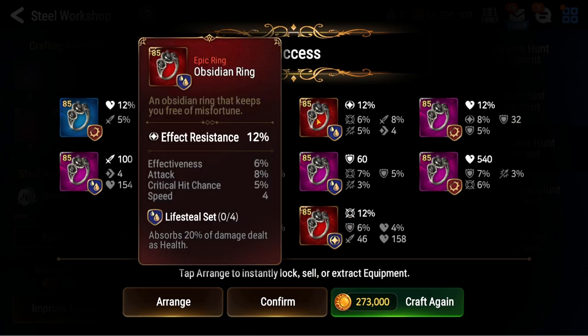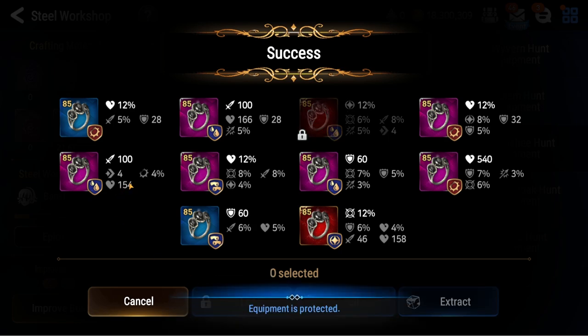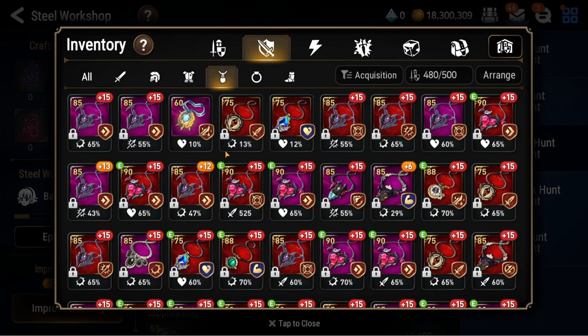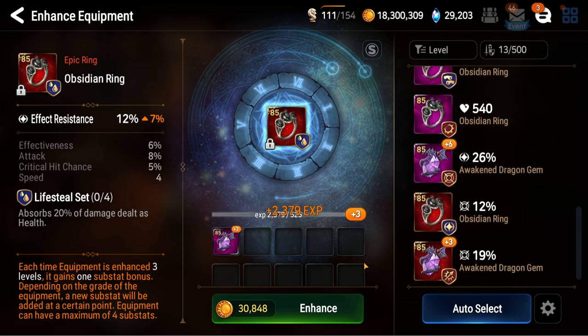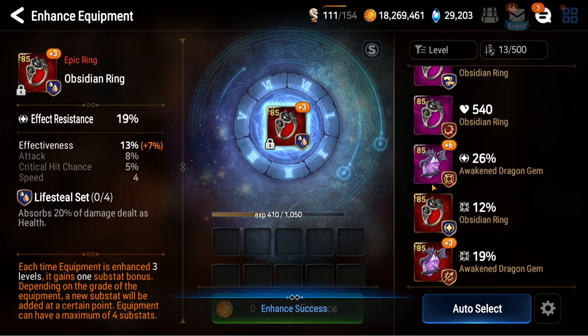Effect resist with four speed — let's do it. I know it's an off-piece set, but why not? That's a flat attack ring with speed, but the problem is I already have a 20-speed lifesteal flat attack ring and no one uses it. Well, I have it as an off-piece on Shuri, but essentially no one uses it. So let's go for this.